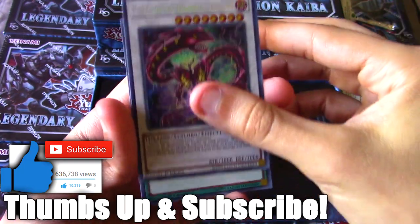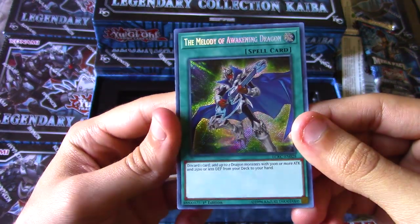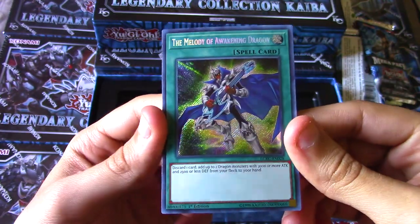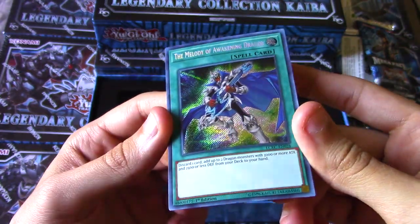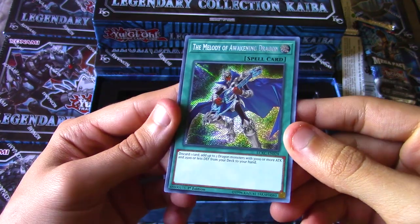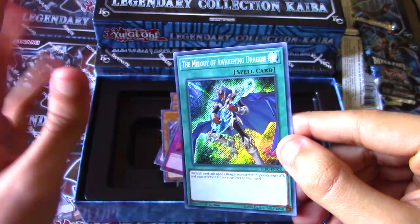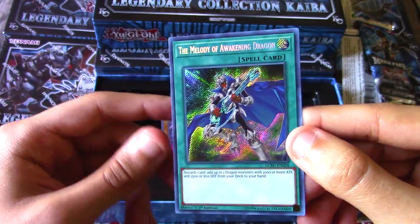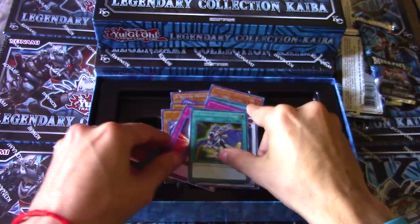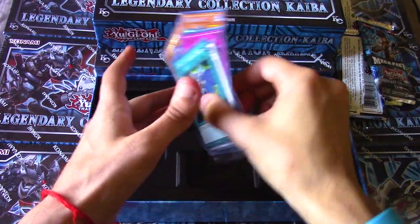Finally, a secret rare copy of Melody of Awakening Dragon - a staple in any Blue-Eyes deck. As a secret rare this just looks so gorgeous; you can fully see the foiling, almost like the pixelation of the holo. Really cool - I'm digging the Lord of D and Melody right there in the middle. Just a beautiful card. Those are the cards we pulled out of our first box.